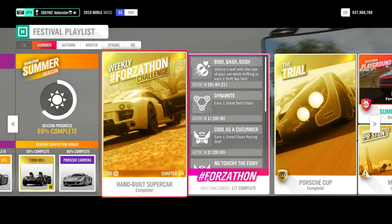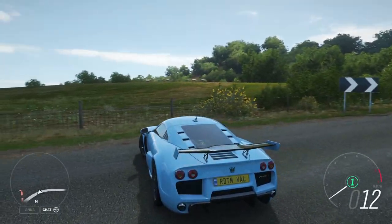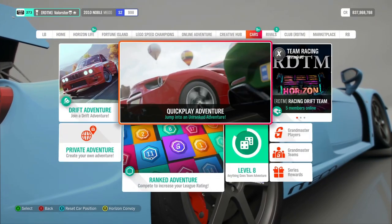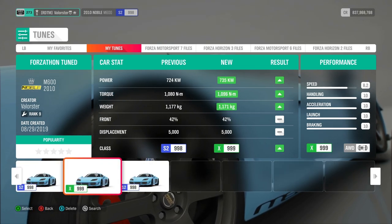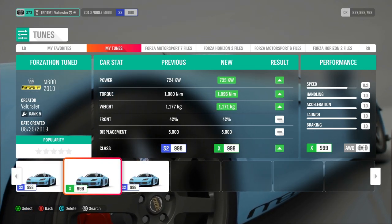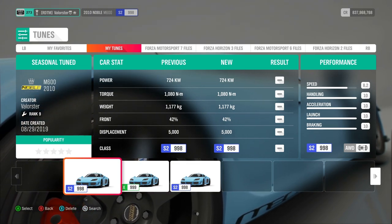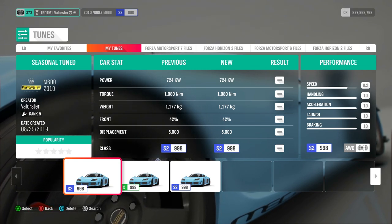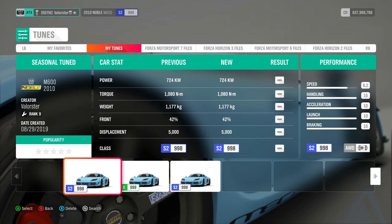I'm already in my Noble. To get that speed it's pretty simple — the first thing I did was tune it to X class. This tune will easily get the top speed that you need, and it's also tuned for the championship this season. The car is pretty fast, pretty grippy, and pretty good.